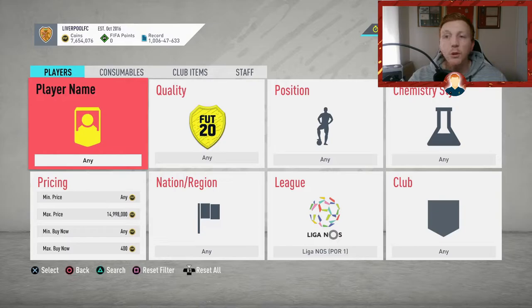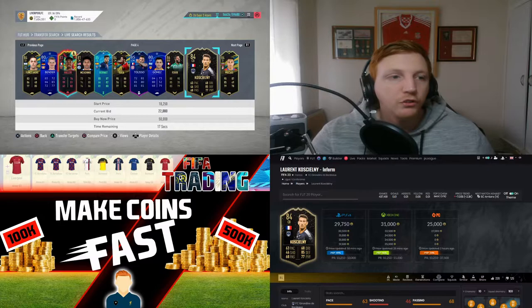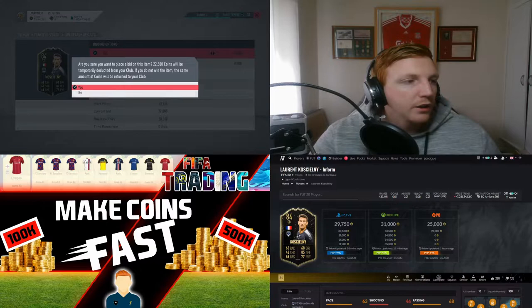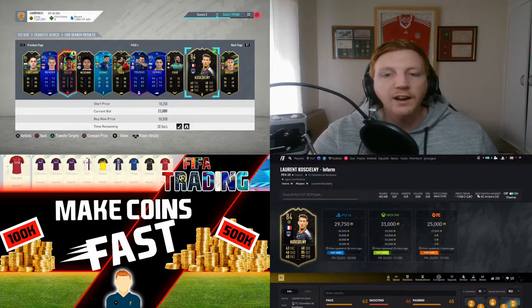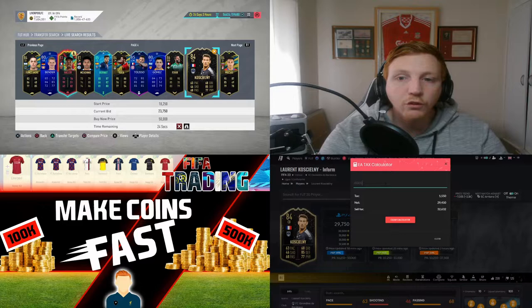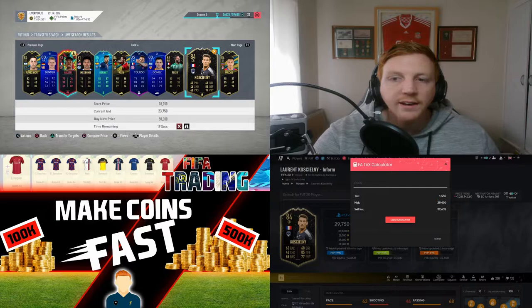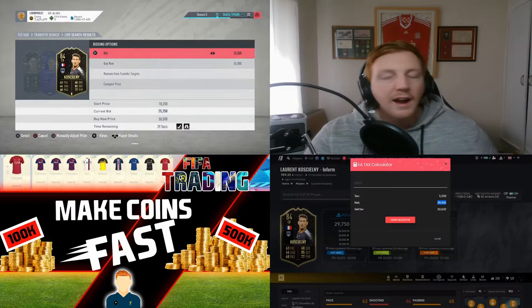Number four will be for people with a few more coins. I found a perfect example here — Cashelny is up on the market at 22,000 coins, whereas Footbin is telling me he's selling for 31k. The aim of this method is to win things on bid whilst using Footbin. Footbin tells you what a card is actually selling for. The 29,750 I've highlighted is an undercut — his actual sell price will be 31,500. If I sell him at 31,000 I'd take home about 29,500k, so I'm happy to bid up to 25k.